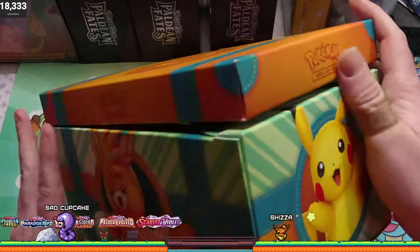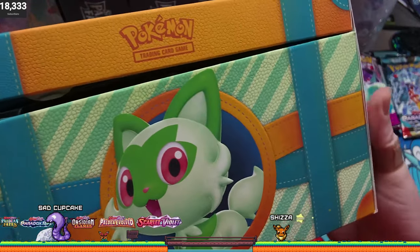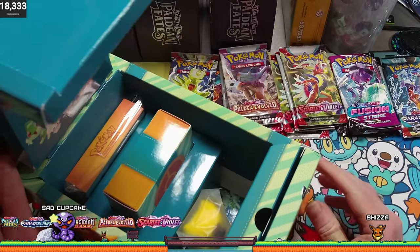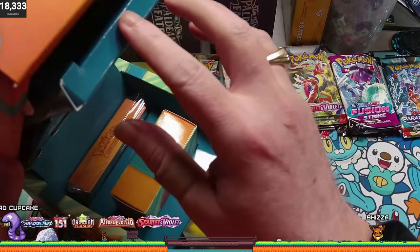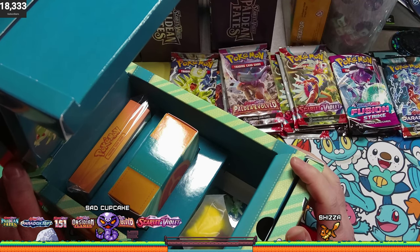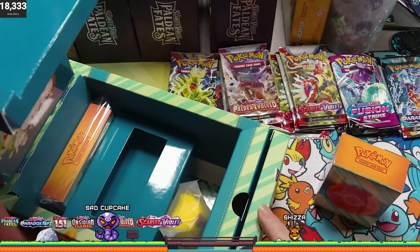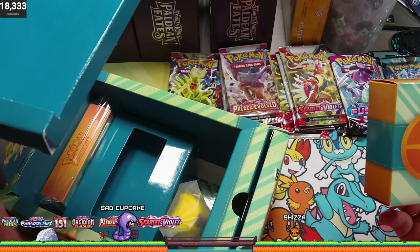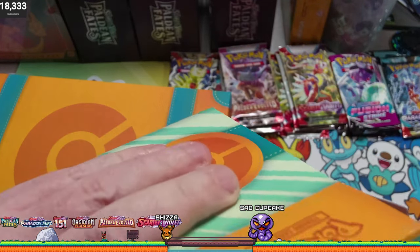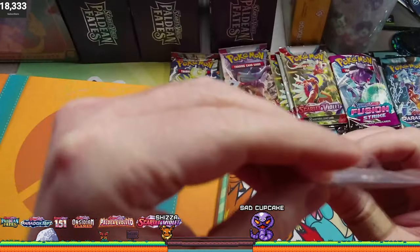So on the front of the box we got a Pikachu, we got Pawmot there, we got the Maushold, and there's our Sprigatito. Favorite Pokemon? Probably Pikachu. Don't really know why, but I don't think it's a bad choice. Might have something to do with the show. I haven't gone hardcore collecting, like just making sure I have all the Pikachus. I think it's a fun card. So inside here we also have like a little deck box, which is where we have the other Pikachu promo card. And I think there's a couple other promo cards in here.